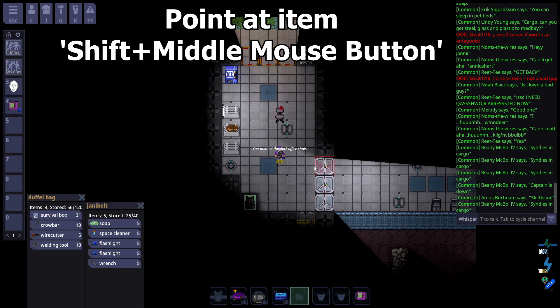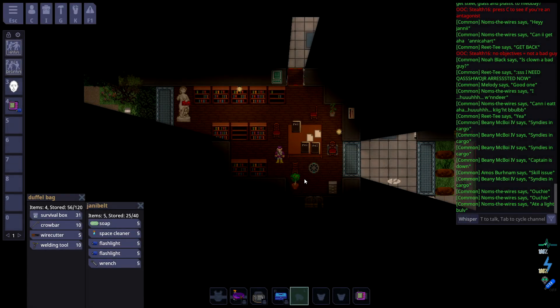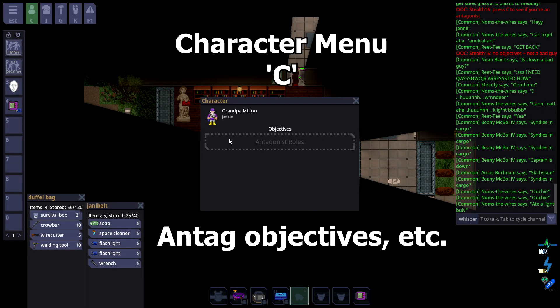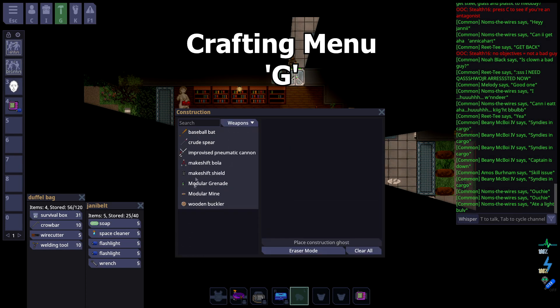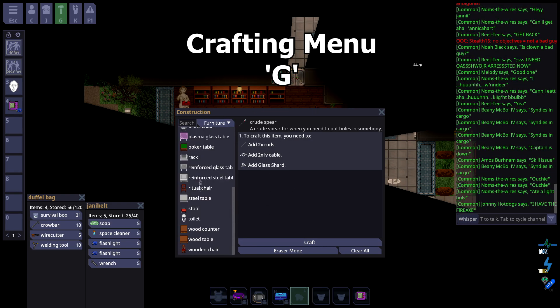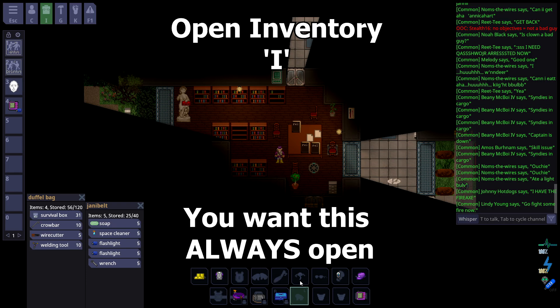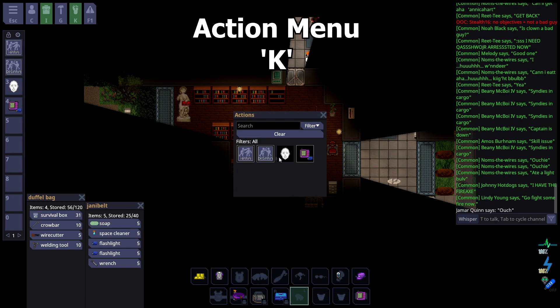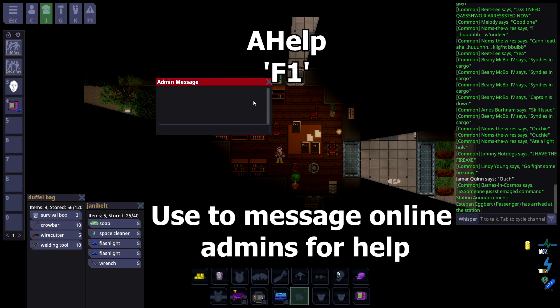Point at stuff by hitting Shift and clicking the middle mouse button on it. Press C to open your character menu. Press G to open your crafting menu. Press I to open your inventory. Press K to open the action menu. Press F1 to open admin help.